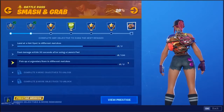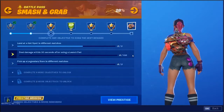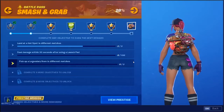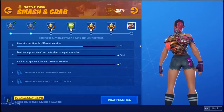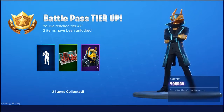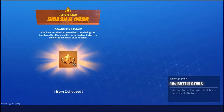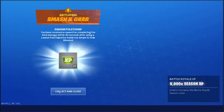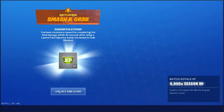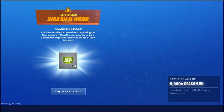The new one is pick up a legendary item in different matches. Right now I'm just going to go into Team Rumble because I can't really find a launch pad, and legendary items aren't that easy to come by. Might as well finish this one off in Team Rumble as well. I got Yonder, and also got 10 Battle Stars for landing at 3 different hotspots, and 5000 XP for 100 damage within 30 seconds after launching off a jump pad. In that game I found out you don't have to do them off the same launch pad — you can do it off multiple launch pads.